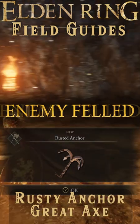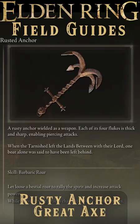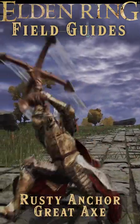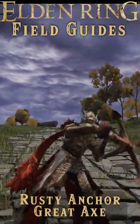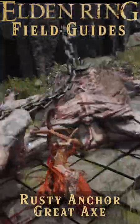Defeat the boss and you'll be awarded the Rusty Anchor, which is a giant rusty anchor classified as a great axe that does pierce damage and scales with Strength and Dex. It's upgraded with normal smithing stones and can host an Ash of War, and comes with the skill Barbaric Roar that boosts your attack power for a time and changes the anchor's heavy attacks into a three-hit combo that is very powerful.